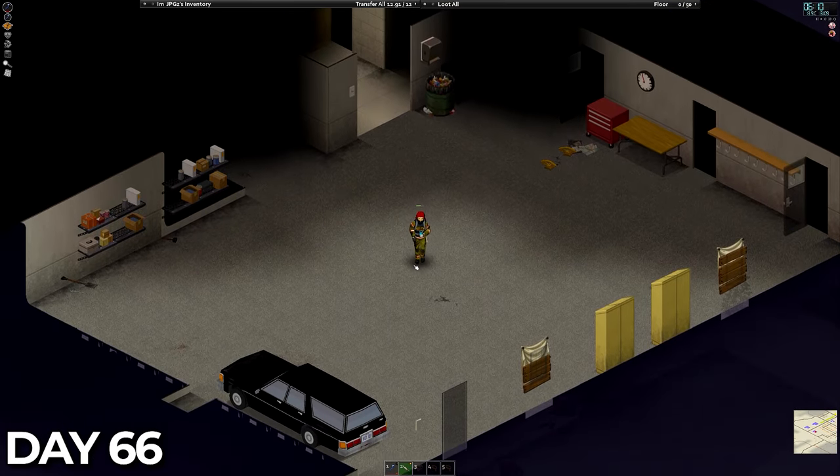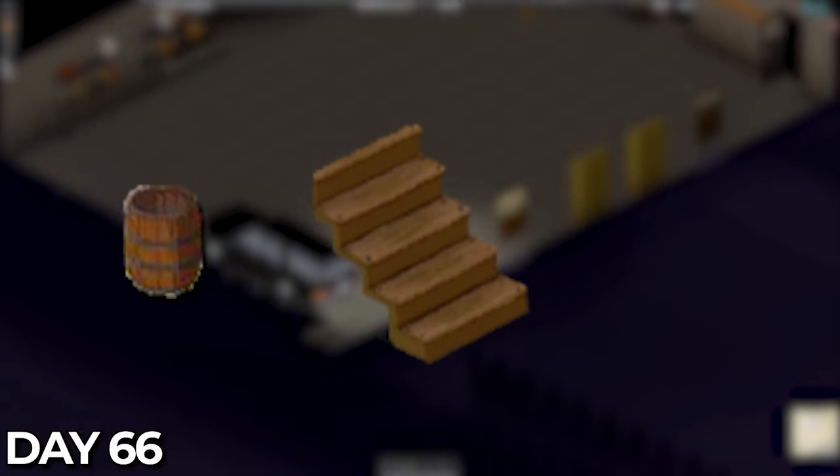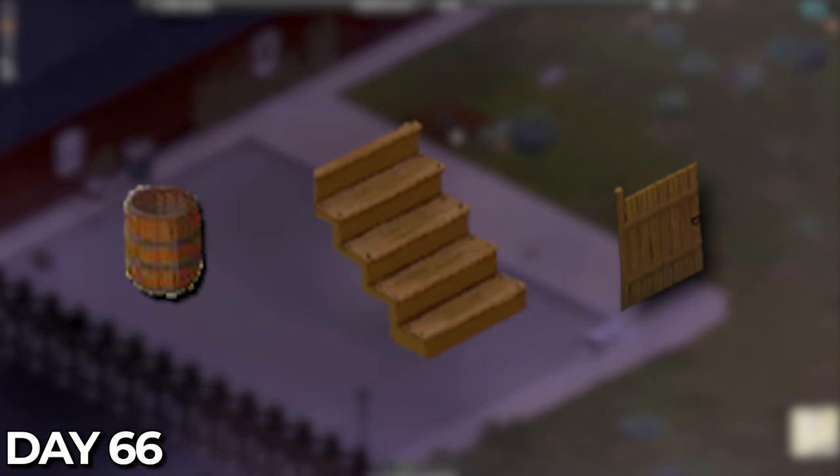One last carpentry point and the game changes. That will allow us the rain collector barrels, I think we get the staircase and we can get access to the double door. There's probably more stuff you're thinking of but for me these three items will be incredible.